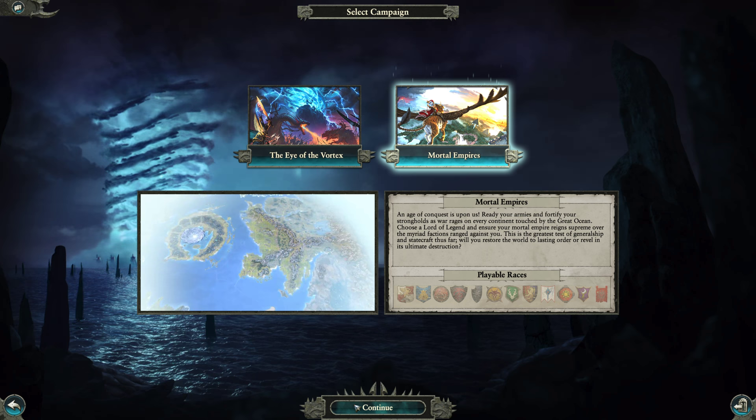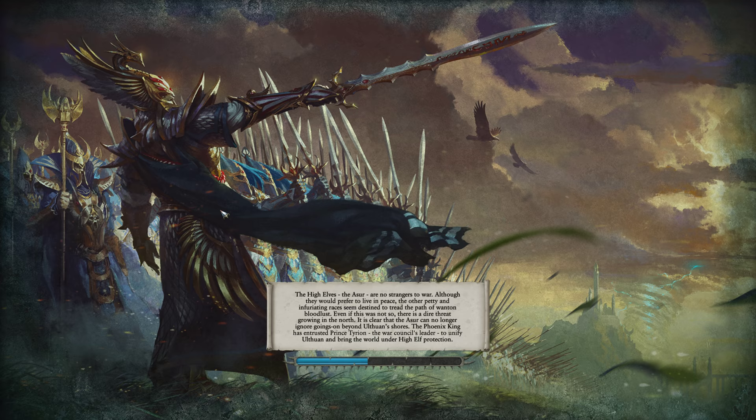I look forward to seeing a full list from Creative Assembly so we can study it and see if it's what we think it should be. Let's jump into the campaign map — I'll load up Tyrion just to give you a feel for what the campaign map looks like. You'd say 'Heir, that isn't one of the Warhammer 1 factions' — that's true, so I'll jump to one of their campaign screens just to show you what if any difference there is.